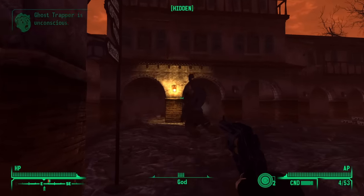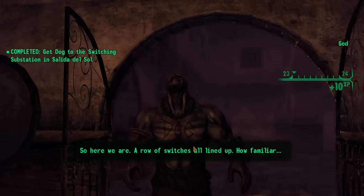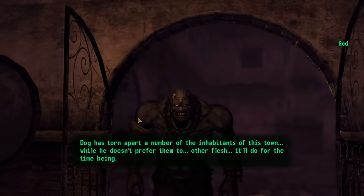He did most of the killing on the way to his position. There are a series of switches that God Dog needs to flip. But he was my first friend in this shithole, so rather than forcing him, I killed two ghost people, rooted around in their bodies until I found food, returned the food to God Dog, and was told by Elijah that it was finally time to trigger the Gala event.